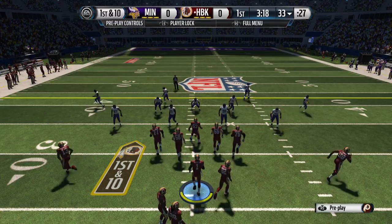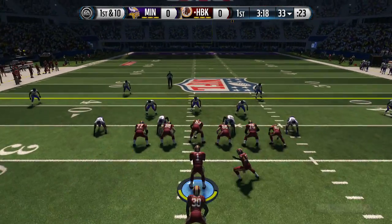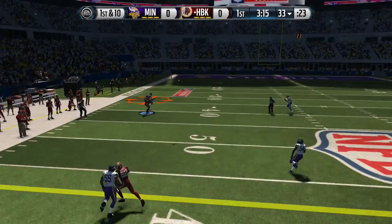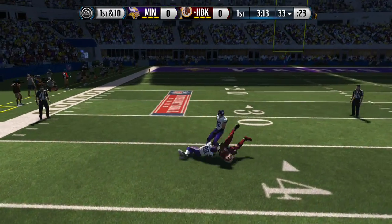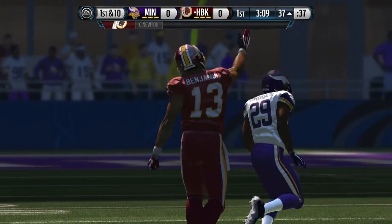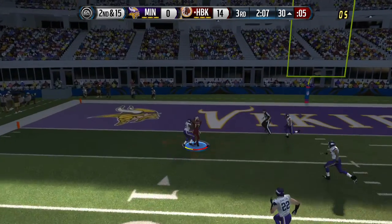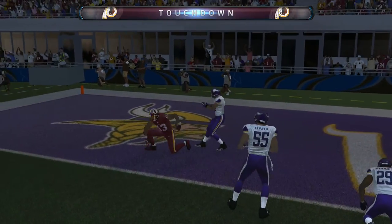This is an all-around pretty decent card, especially if you're thinking about getting him — check if a cheaper version is available first. We're gonna go in and show you the face catches, probably the most popular thing to do with him. As you can see, it's pretty easy to pull off. At six-five, it's pretty hard for even Cam Newton to throw it away — there's the other type of face catch animation you can get.